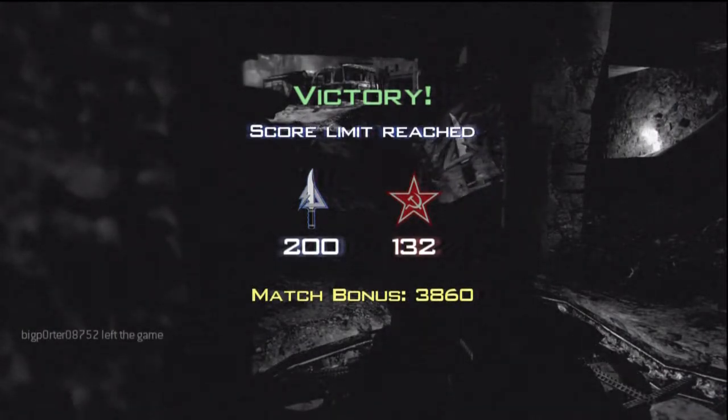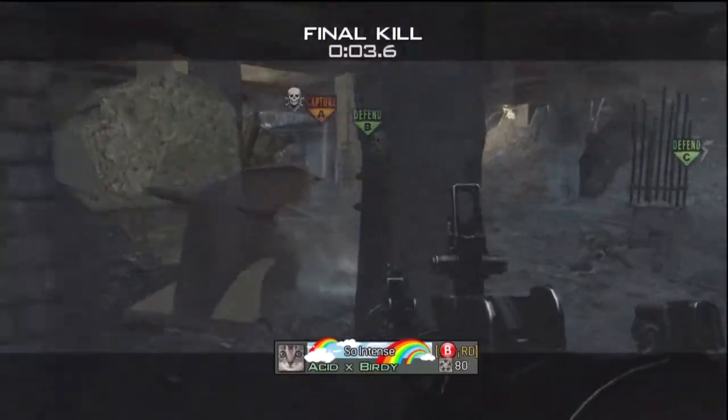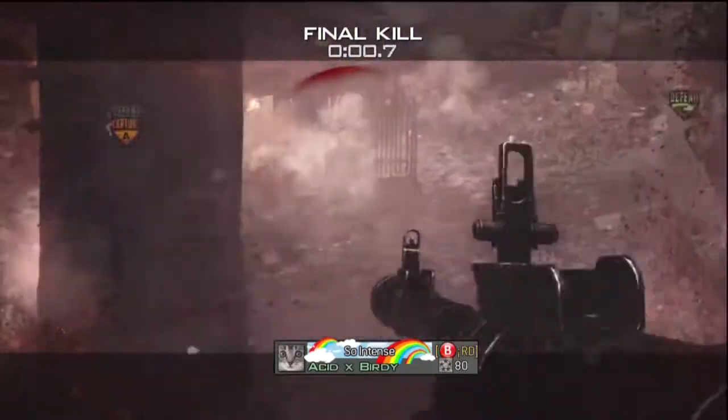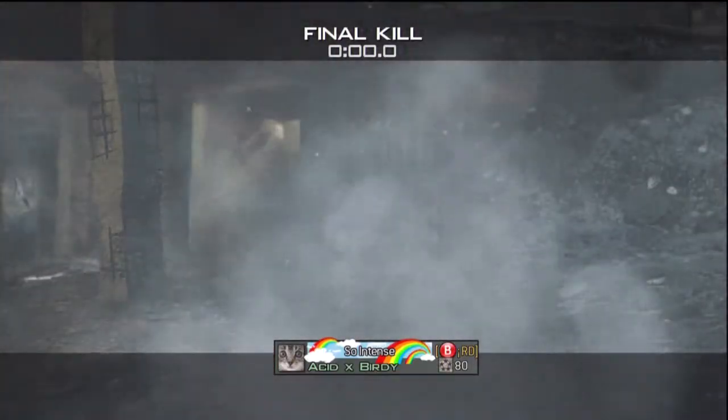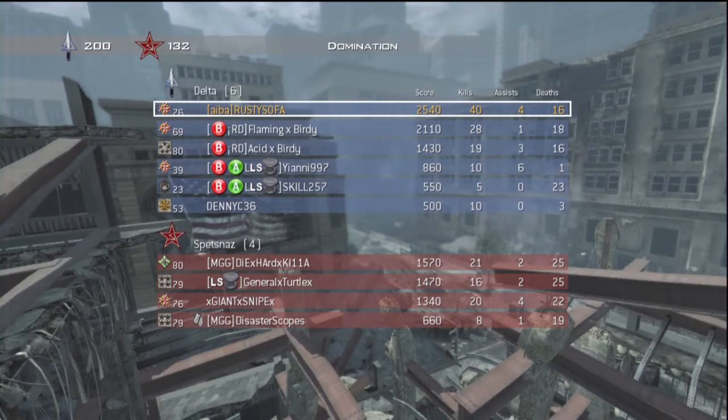That's that game — we won 200 to 132. I got my actual score — it was with the AA-12, which is always fun. I got the Specialist Bonus twice, and I got RPG'd in the face. I went 40 and 16. I've obviously had better shotgun gameplays than that, but this one was just two bad things combined into one good. If you like this video and want to see more shotgun or Modern Warfare 3 videos — we'll also do some Battlefield and Minecraft videos, so we're pretty much an all-purpose channel. Please subscribe and I'll talk to you later.